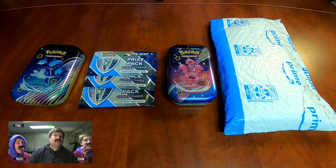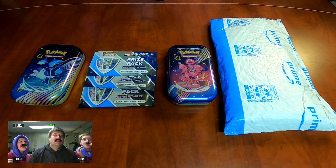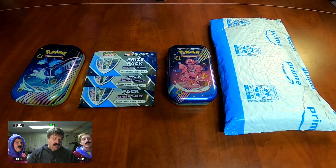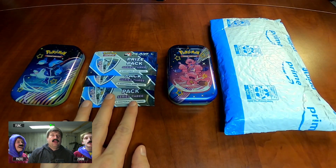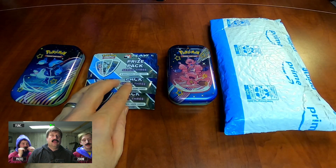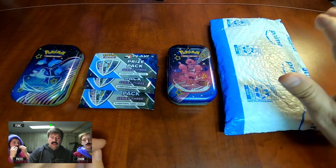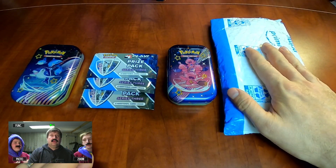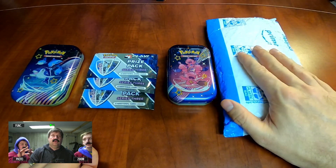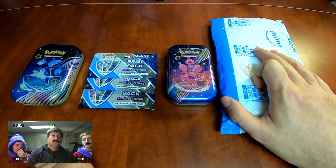Hello and welcome to episode 13 of Beefcake Collectibles — this is a distinguished edition. It's kind of a mixed bag: we've got three packs of Pokemon Prize Pack Series Three that Brendan earned at our local game store for playing Pokemon, two more Paldean Fates tins, and a mystery lot of Kirby Puckett baseball cards that I bought off eBay.